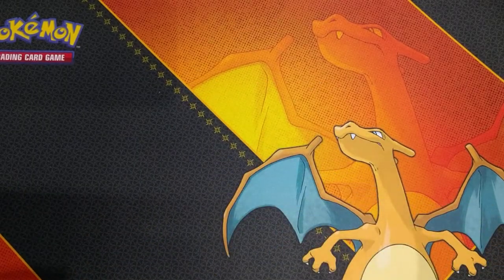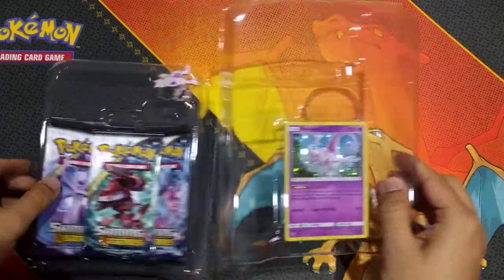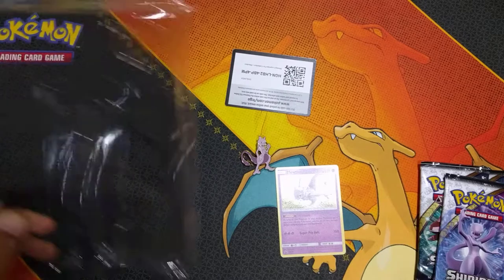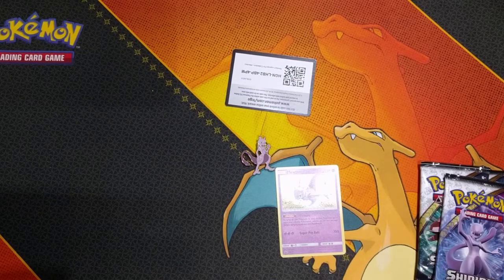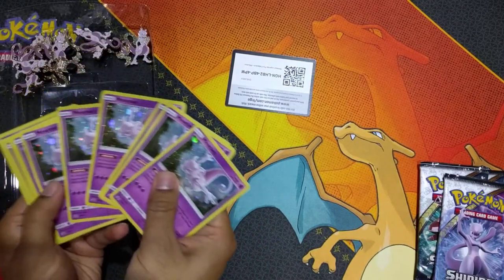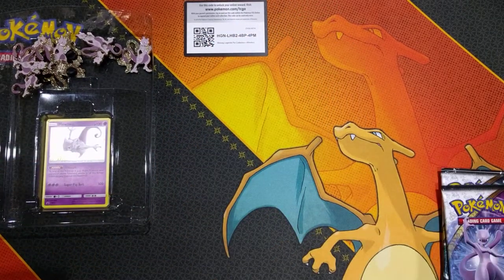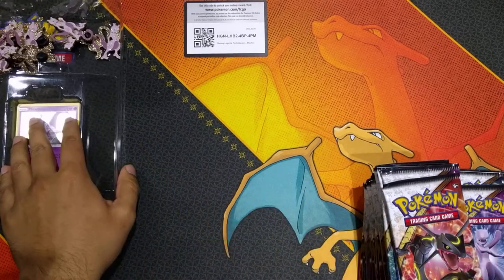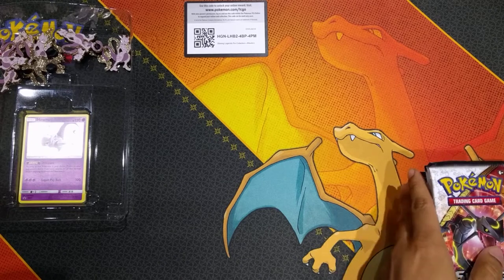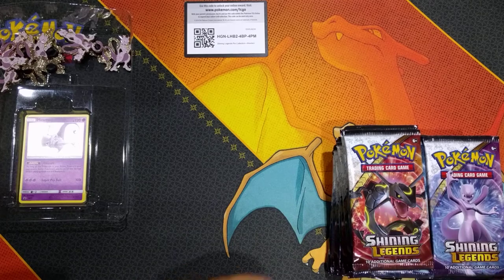Cleaning up after the Pikachu opening took forever last time, so instead of doing it one by one, I already opened all the other 11. There's all the pins, all the beautiful Mewtwo promos. And for the good stuff - Shining Legends. 36 booster packs, let's leave them up here.